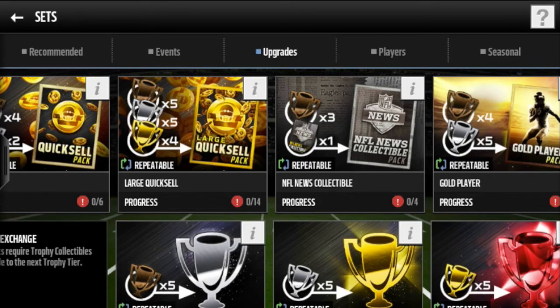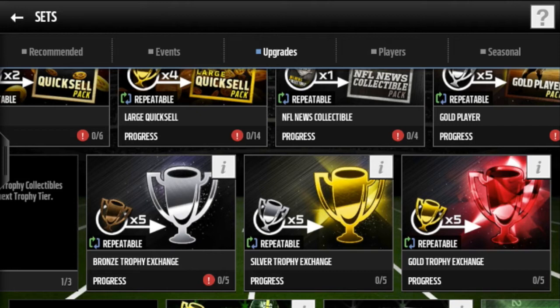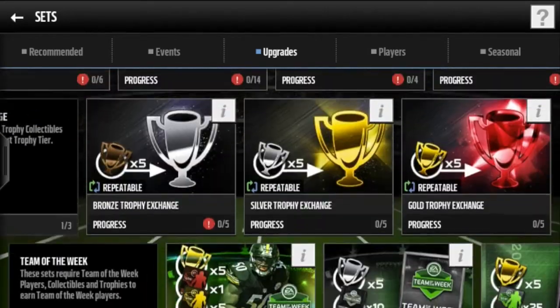I don't suggest doing the trophy exchange because you can sell your trophies for more. Let's say you have five silver trophies and you want to get a gold trophy — you can sell all those silver trophies for 1.1k each and get 5.5k. But if you put them in the set and got the gold trophy, you can only get 5k for selling it. I do not suggest doing the elite trophy exchange either — you can get 25k off of gold trophies compared to 8k.